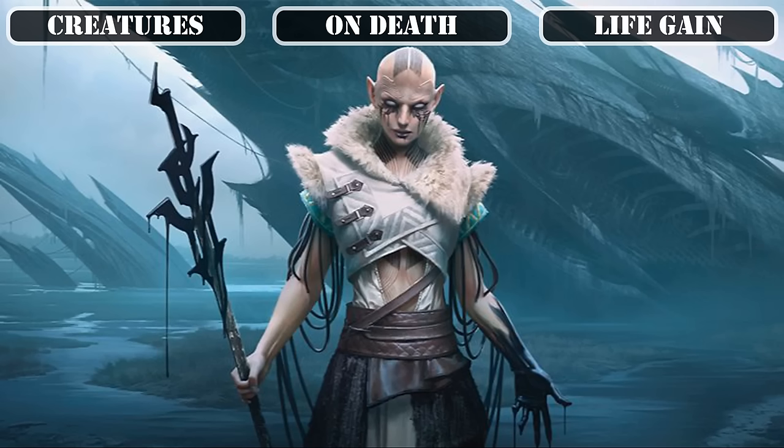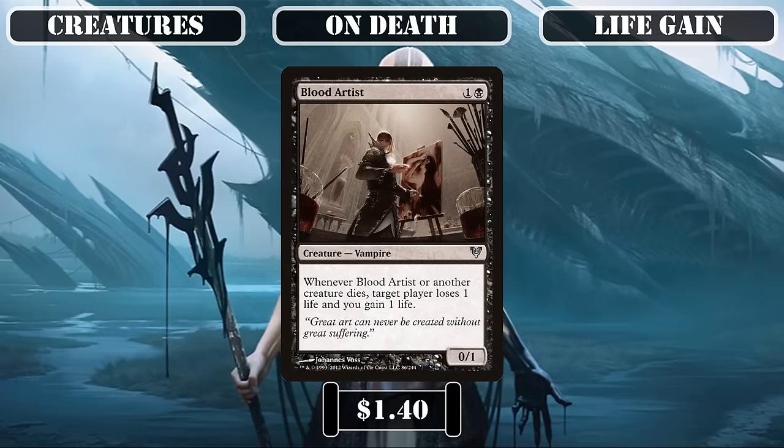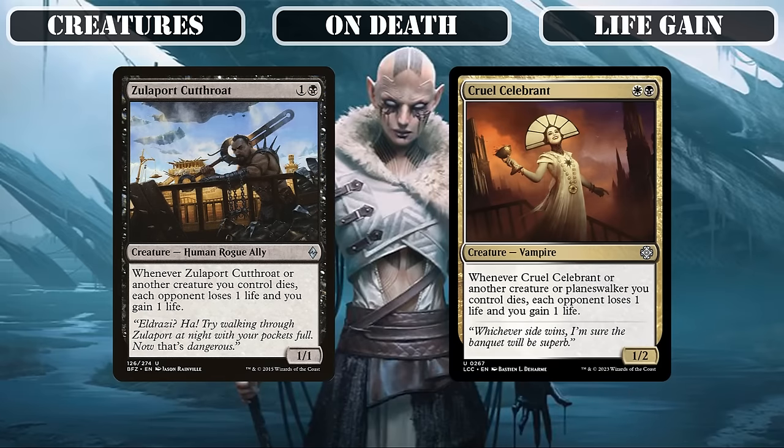On the flip side, we'll also be running creatures that gain us life as bodies leave the battlefield. Deathbreeder gains us life whenever any creature dies, proccing our commander outside of our turn. Blood Artist drains life from an opponent when any creature dies, triggering Amalia while whittling down opponents' life totals. Zulaport Cutthroat and Cruel Celebrant only care about our creatures dying, but are sources of AoE life drain, softening up the entire table as our creatures hit the bin while fueling our primary game plan.